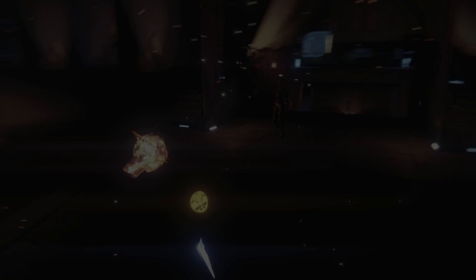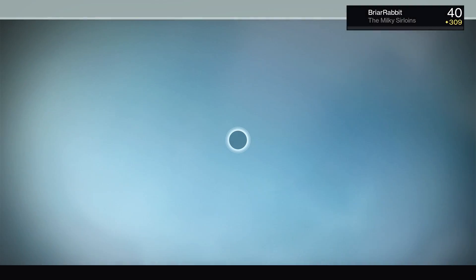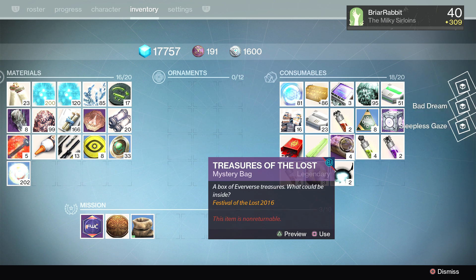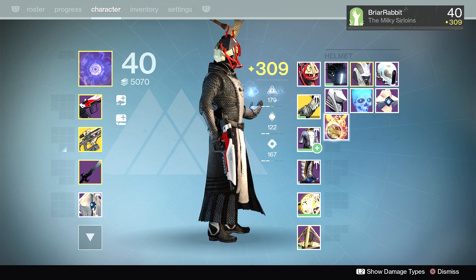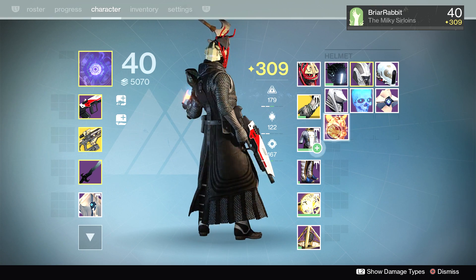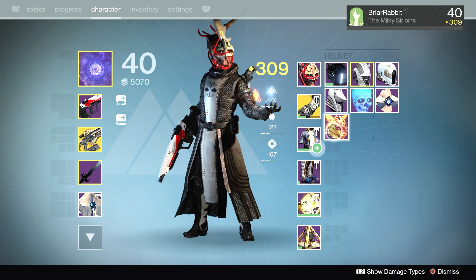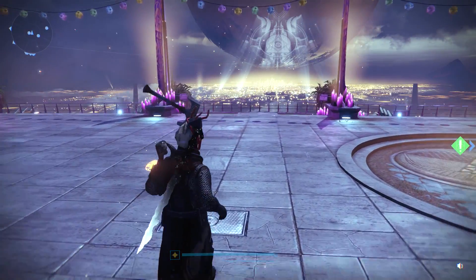We're getting rid of the Warden Mask. Let's see what else we can get out of these packages. Revenant Mask — that one's actually pretty cool. It looks pretty badass — it's got an axe hanging off the top and it basically looks like one of the infected Fallen lords from the final mission of the story. That's not bad, I might rock that a little bit too.